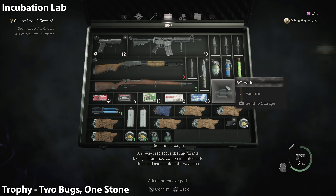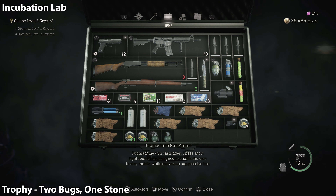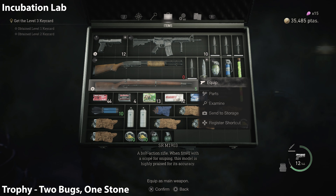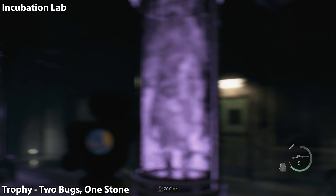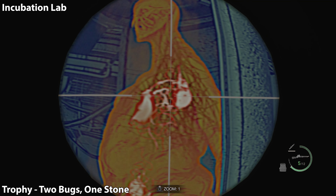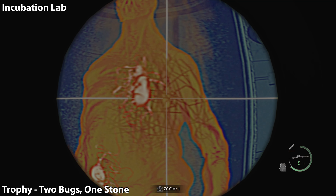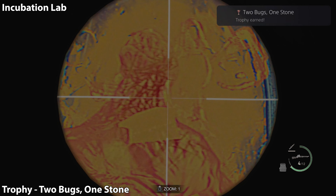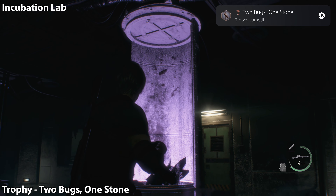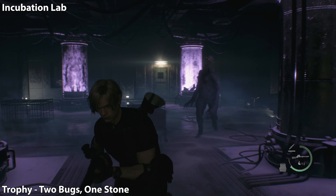We're gonna continue onwards and then enter the building. Once we're inside the building there's gonna be a case right in front of us — be careful of this tripmine. As soon as you open the door you'll see it; it's gonna be hard to miss. Then make your way to the utilities area. There's gonna be a treasure here. As soon as I get to the end of this hall, I'm just gonna do a U-turn and enter the small room over here to my left.